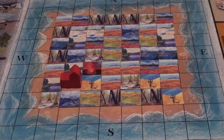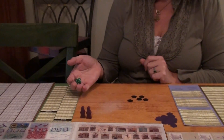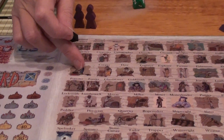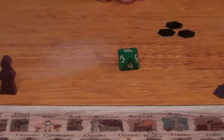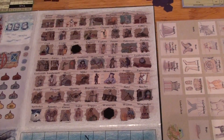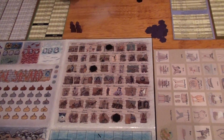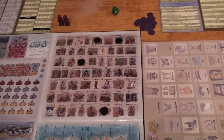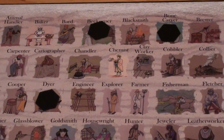Now that the terrain has been determined and completed, we're going to figure out which occupations are removed from the game. We roll an eight-sided die twice to determine the row and column, then use one of the black hex tiles to replace the occupation. We'll repeat this process until five occupations have been removed. We lost the peddler, wainwright, beekeeper, bone carver, and dyer.